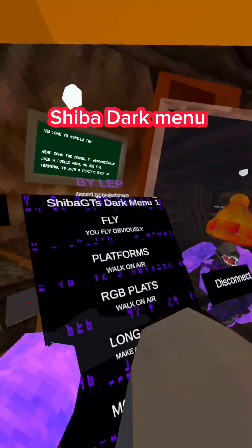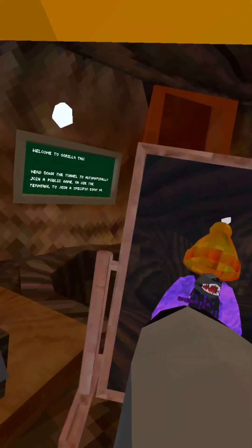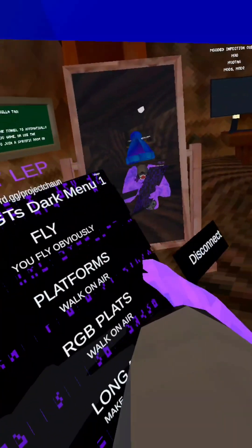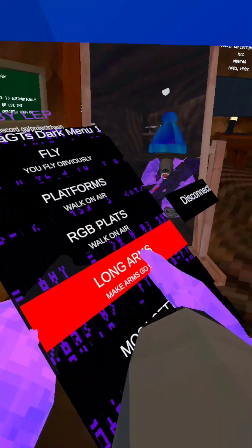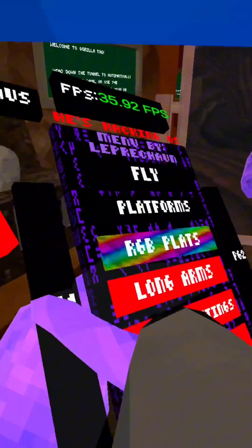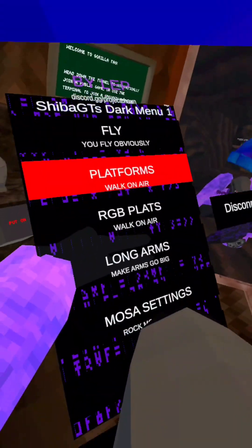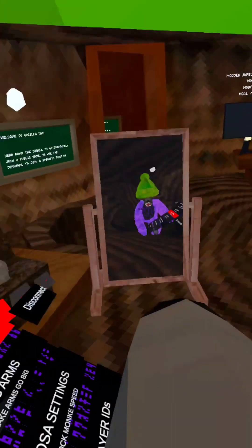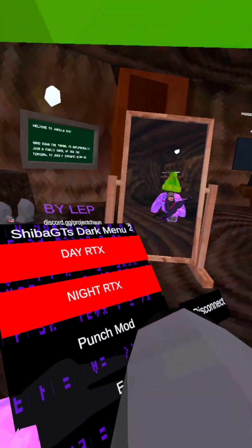Sheep of Dark mod menu: fly is just like the normal fly where you click A. Platforms. RGB clouds — platforms but RGB. Long arms, just long arms. Most of the settings are just like what I had in the first one. Player IDs shows the player ID.